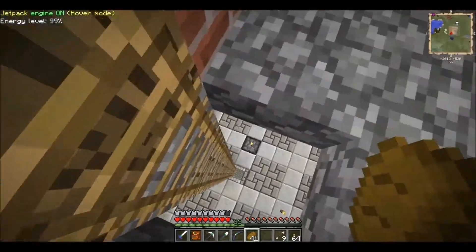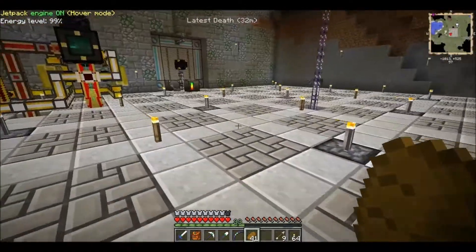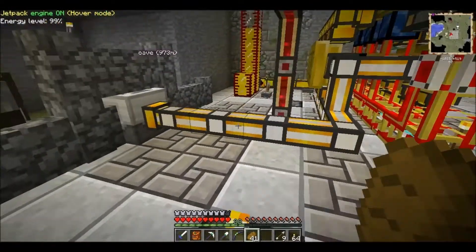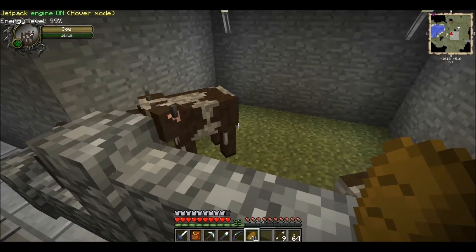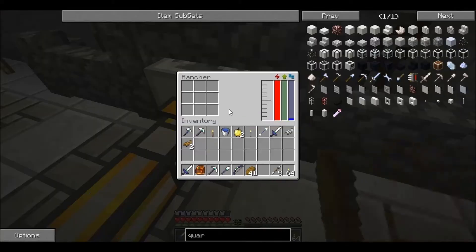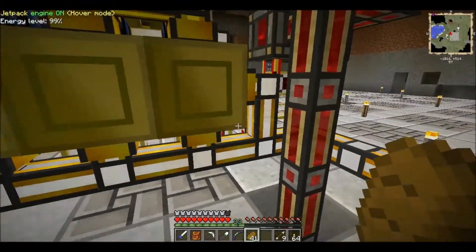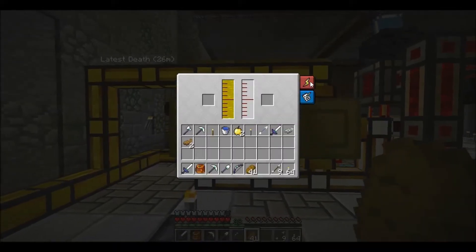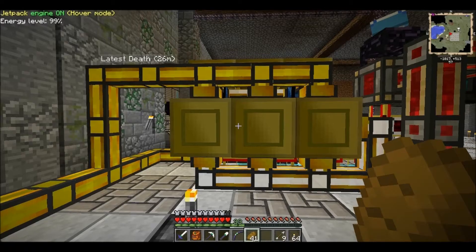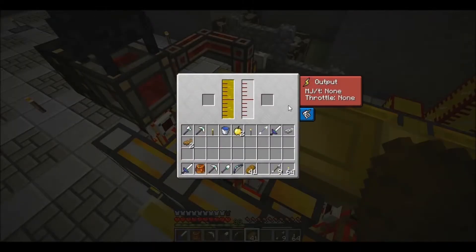We're still having issues with our force engine. I think maybe I have figured some of it out. I have trapped some cows down here. This is a rancher harvesting the cow milk. It's making 10 MJ per tick.